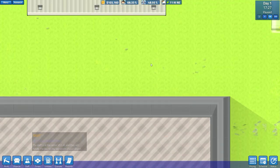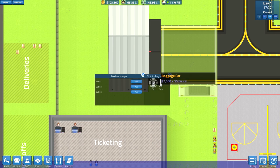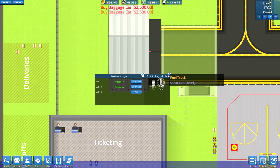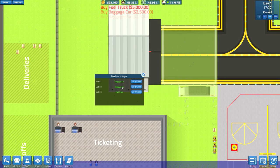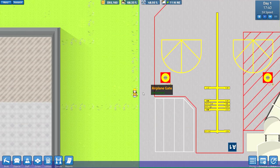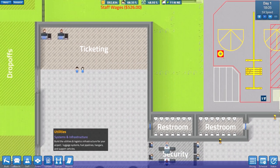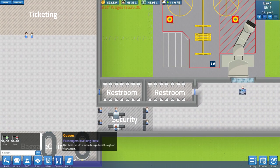How's the hanger coming along? Assign vehicles to slot one — slot one is gonna be baggage cars. Two baggage cars and one fuel truck, all right, got it. They're still building the conveyor belt system, hopefully this is gonna work.